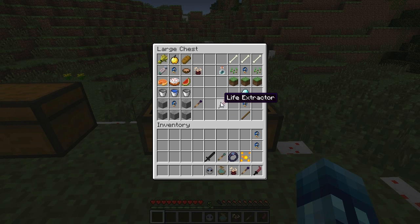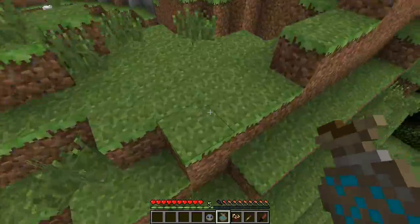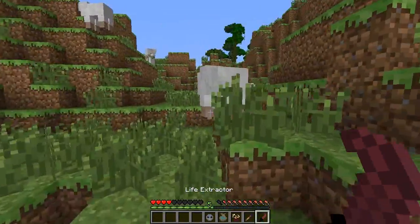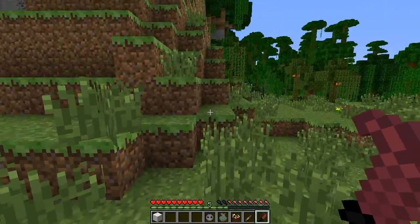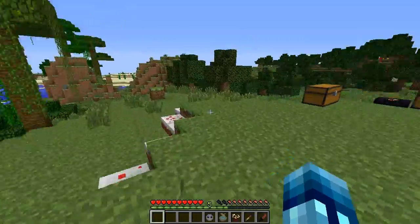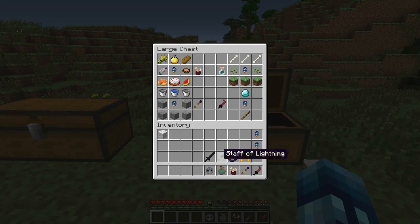Next is the life extractor. It's not necessarily a weapon, but it absorbs life from whatever you hit. It's crafted with a diamond stick and an unstable core. Let me demonstrate on the sheep over here — basically just punch with it and you can see the hearts filling up. It makes weird noises too. It's not strong at all — it's like punching with your fist — so you should have an alternate weapon. But it's great for getting back up to full hearts before switching to your real weapon.